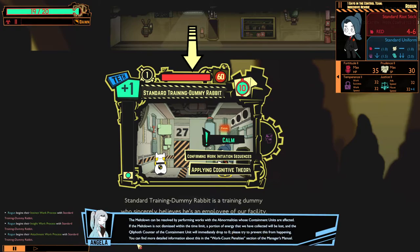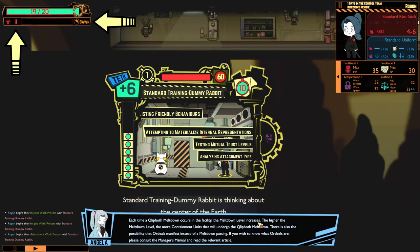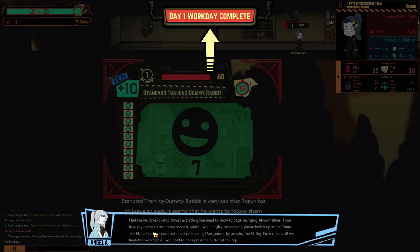The meltdown can be resolved by performing works with the affected abnormalities. If the meltdown is not dismissed within the time limit, a portion of energy we have collected will be lost and the Clifford counter will immediately drop to zero. So when this activates, we have to go work with it. Each time a Clifford meltdown occurs, the meltdown level increases — the higher the level, the more containment units that will undergo meltdown. I believe we have covered almost everything you need to know. Please look it up in the manual, accessible at any time by pressing F1. Shall we finish the workday? All you need to do is press the button at the top. Day 1 workday complete.